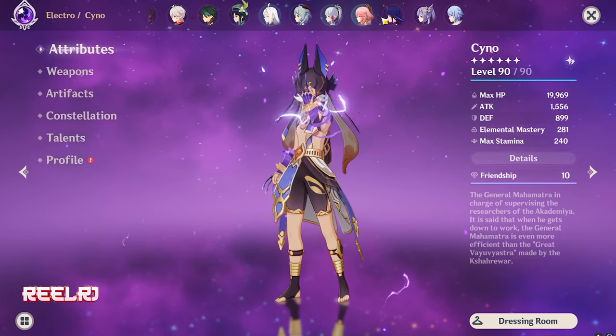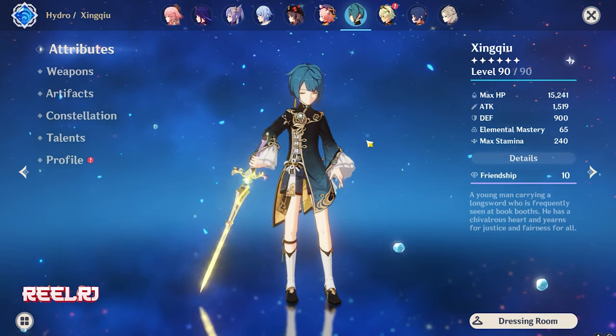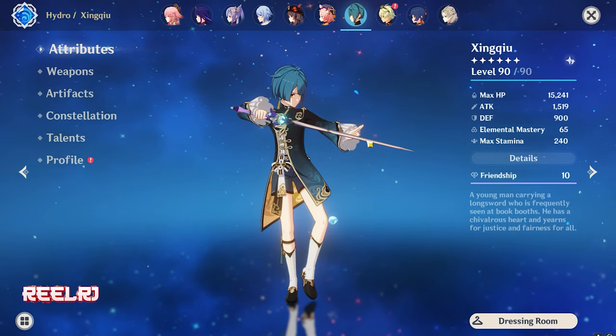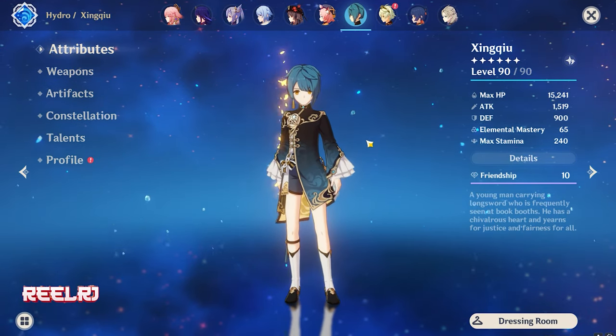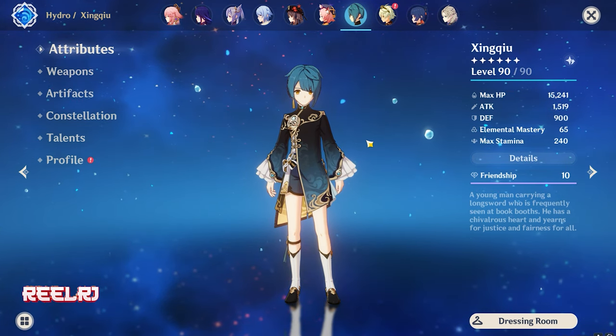As you can see, I don't have Furina yet — I'm currently wishing for her. But I already know about the build and my weapons and artifacts are ready for Furina.